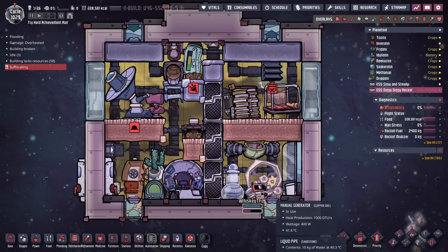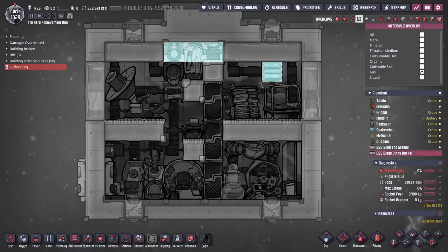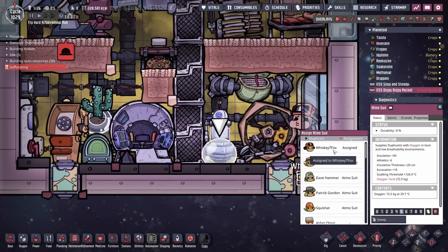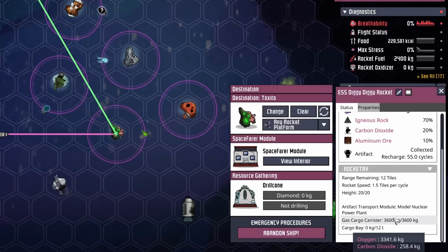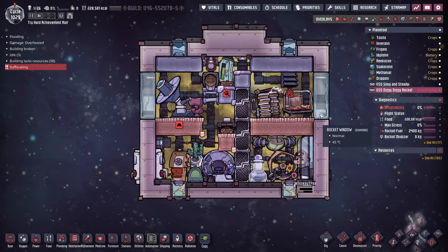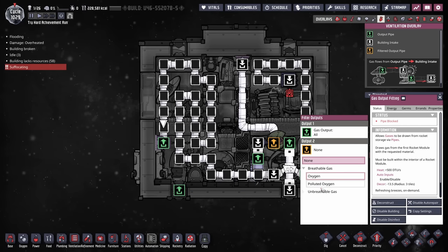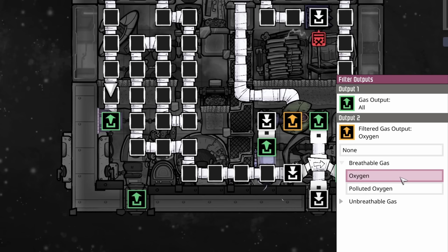I came back over to the ESS Diggy Diggy rocket and we seem to be having a problem here — just about the whole rocket is filled with carbon dioxide. I know it has not been enough cycles for them to run out of air. For now I can put them back in their Atmosuit, that should make it okay. The gas cargo canister has 3,300 kilos worth of oxygen waiting for Whiskey. The ESS Slow and Steady looks just brilliant — they have plenty of air to breathe. So how did I mess this one up? For some reason, this gas output fitting was not set on oxygen, even though I'm pretty sure I had previously set it on oxygen.